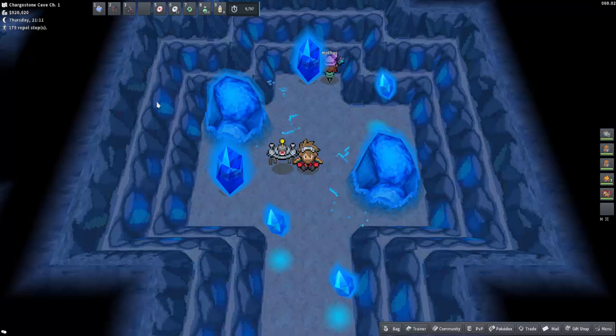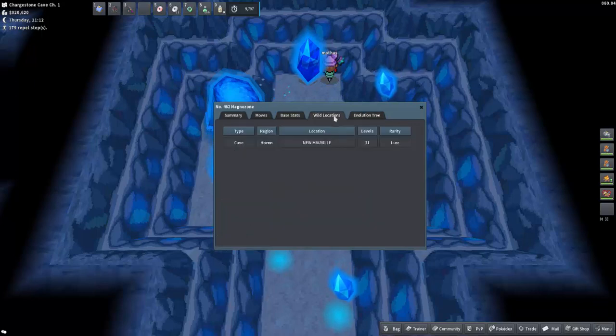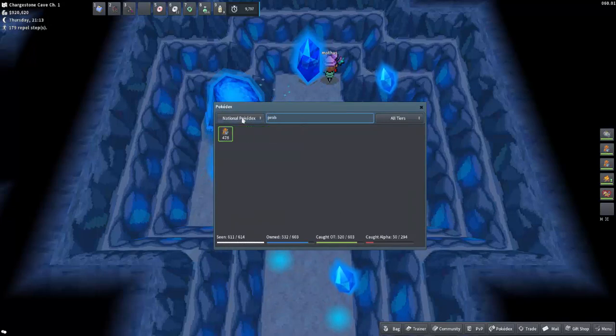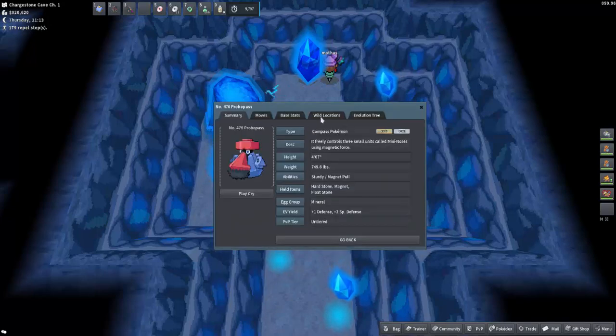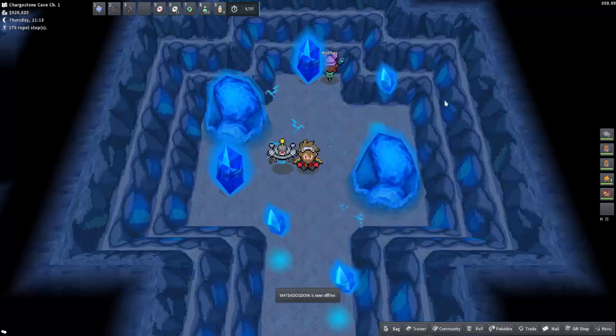There you have it — those are the five locations that you need to evolve either Magneton or Nosepass in order to get Magnezone or Probopass onto your Pokédex. You can get them if you look up Magnezone — we can get them via a Lure in New Morville, or if you want Probopass, it's a Lure or a rare encounter in Mount Coronet. It's probably just as easy to catch your own Magnemite and evolve it up, or catch your own Nosepass and evolve it up, whatever you need to do to complete your Pokédex.